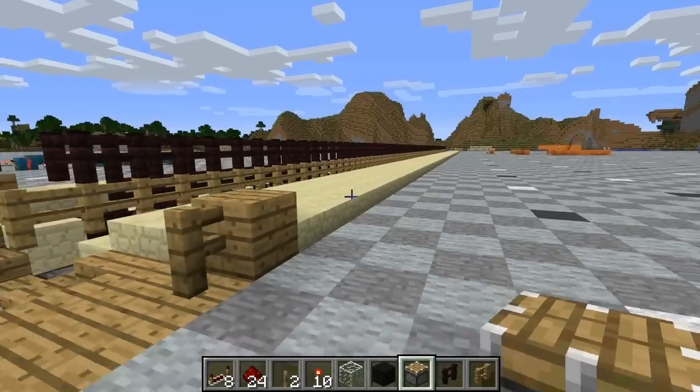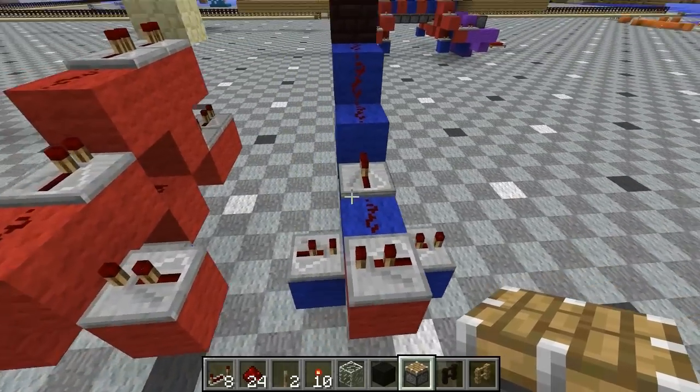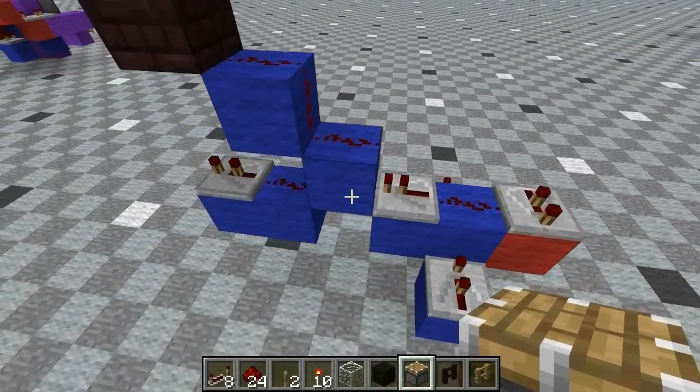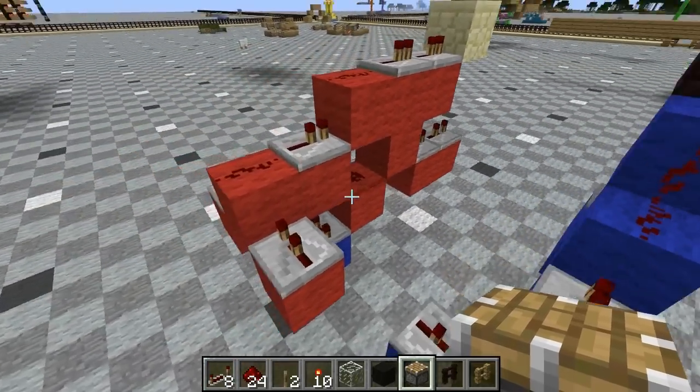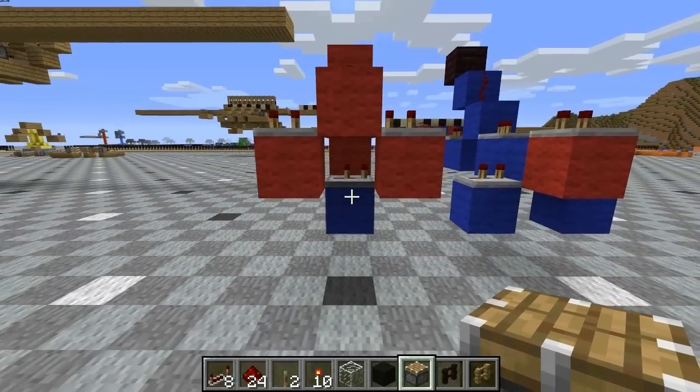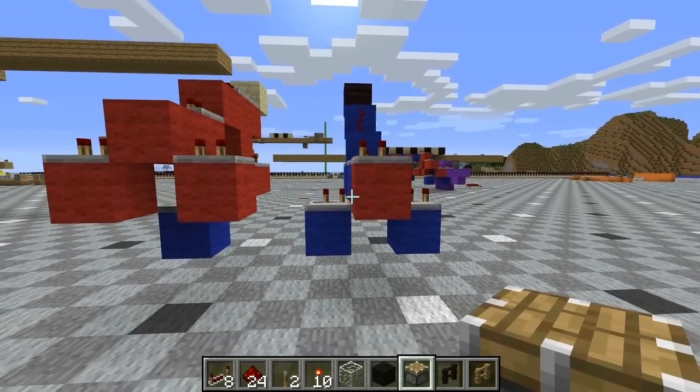Let me show you the circuitry. Basically, you have a sticky piston at the bottom which pushes up a normal piston. The normal piston pushes forward, which pushes you forward. You have that alternating left and right, and that pushes you forward really fast. There's a red layer and a blue layer — they're placed adjacent to each other but they don't interact at all.